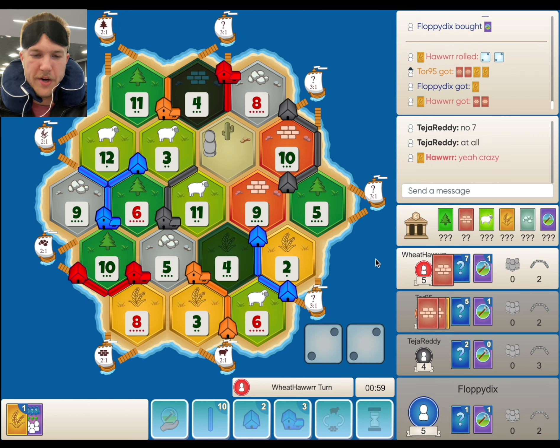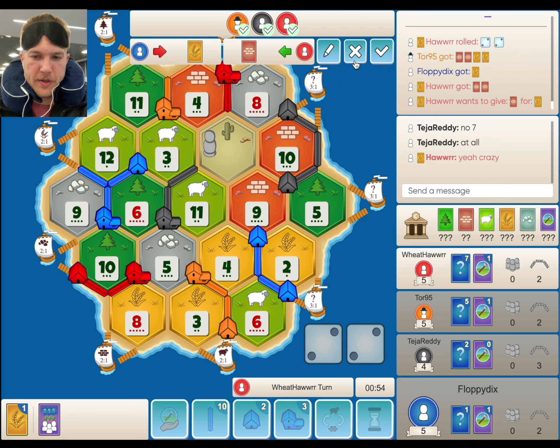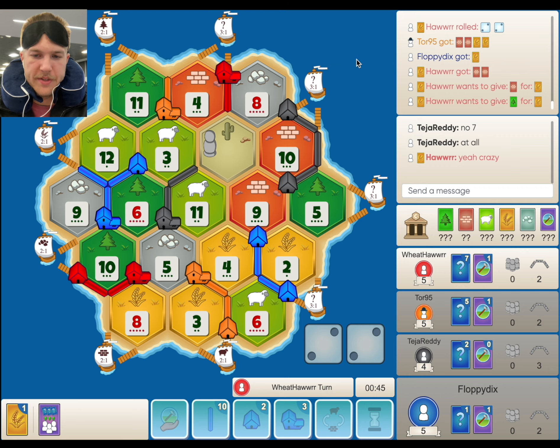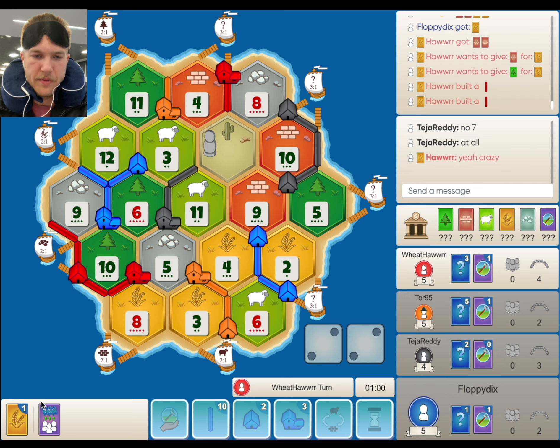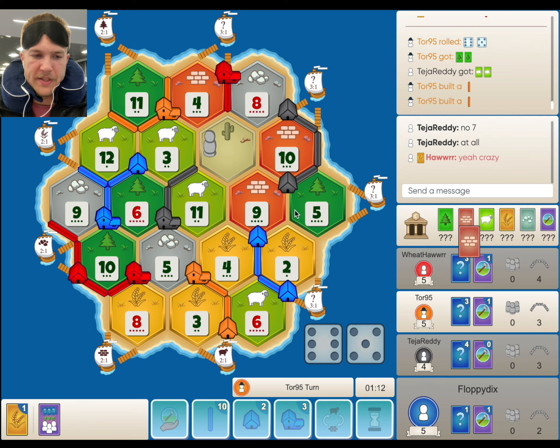We get the monopoly card — that looks real good for us. Probably going to mono the ore if a lot of 8s and 5s roll. Everyone's got a city on that 5, so the second 5 hits, that's a great time for a mono. Does red try cutting us off here? He might as well if he has the extra road. It's a big 6 for us.